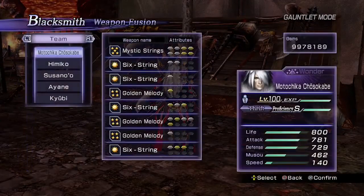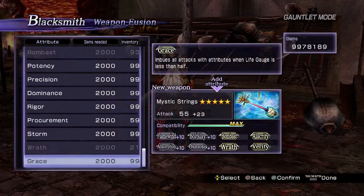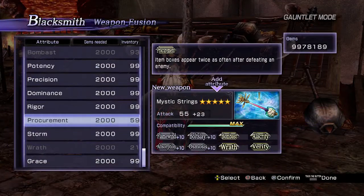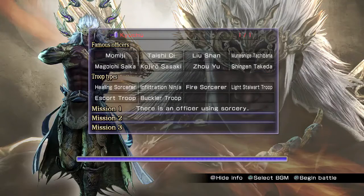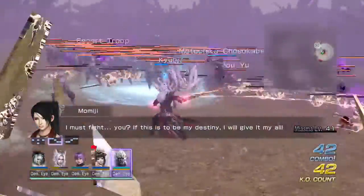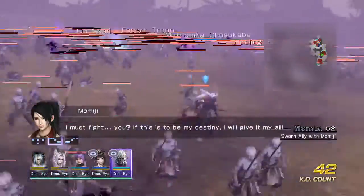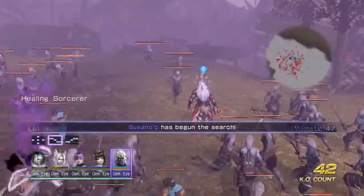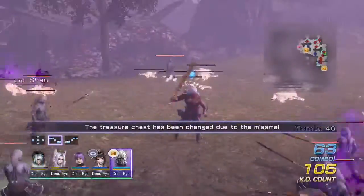The procurement attribute, which can be put on your weapon, is great for all types of farming because it doubles the amount of items dropped by an enemy — whether it's an XP drop, item drop, or weapon drop. It even works for orbs in gauntlet mode, and it works especially well with XP fever, which doubles the XP you'd normally get.